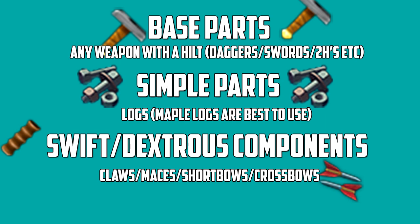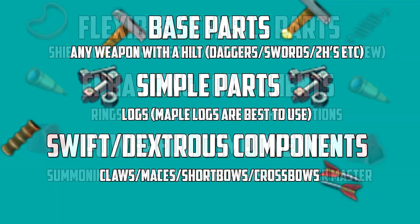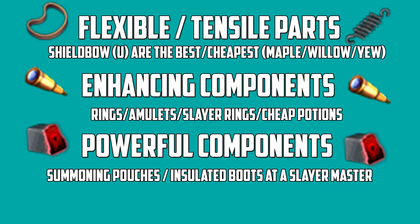Simple parts: you just disassemble logs, and I'd recommend maple logs because they're cheap. They still are even though they've risen in price since invention. If you don't want to use them you can use willow logs or even normal logs, but you won't get that many parts. If you're willing to spend the money, expensive logs like magic logs or elder logs will give you a higher percent chance of simple parts. For swift and dexterous components you get them from claws, maces, short bows and crossbows. For flexible and tensile components you get them from shield bows unstrung — they're the best and cheapest way. I'd recommend using maple, willow or yew ones because they're very cheap on the Grand Exchange.